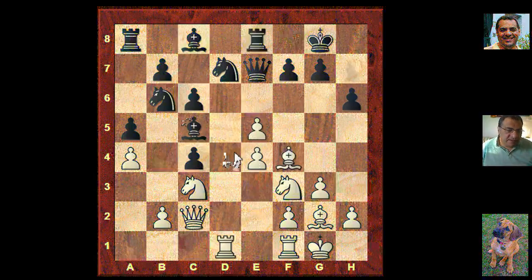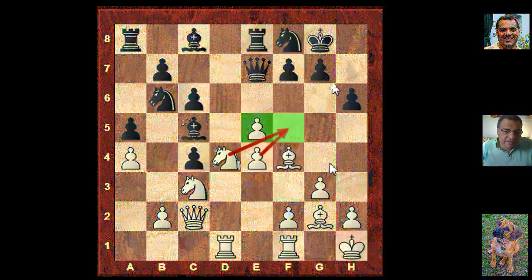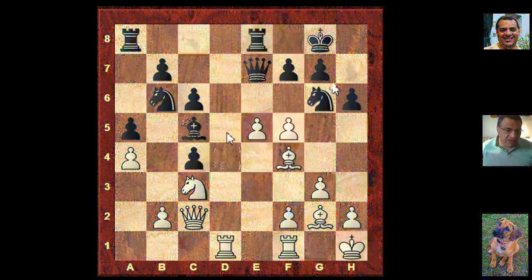Bishop goes back to f4 reinforcing that e5 pawn. Rook e8. Now a careful move King h1 — you never know this diagonal might be dangerous in the future, so it gets out of the way. Knight f8 and it looks as though Knight g6 is going to be good, hitting f4 and e5. But Knight d4 now looks as though it carries a serious threat of Knight f5, and if these pawns can be brought together side by side that would be really good for white.